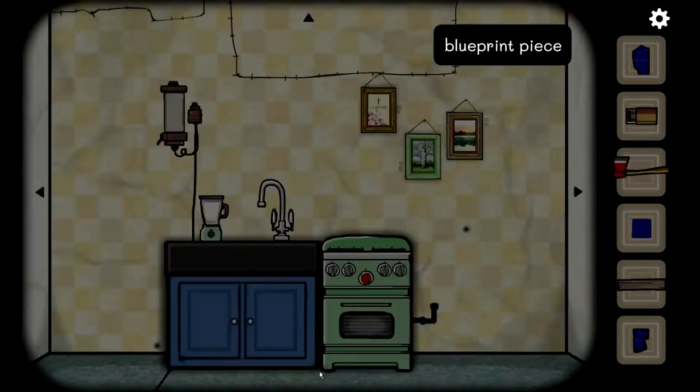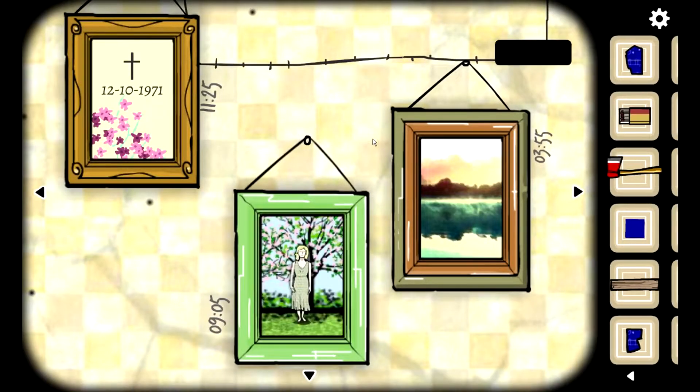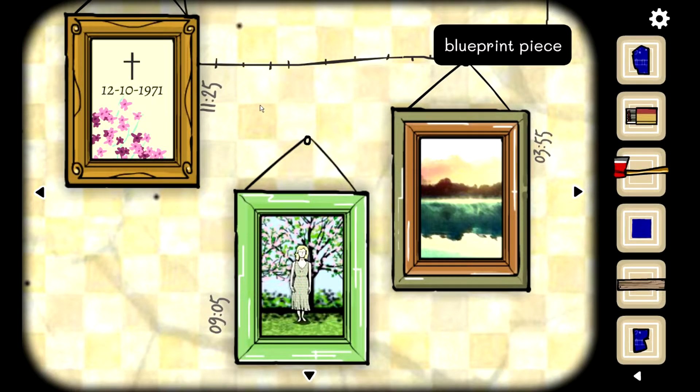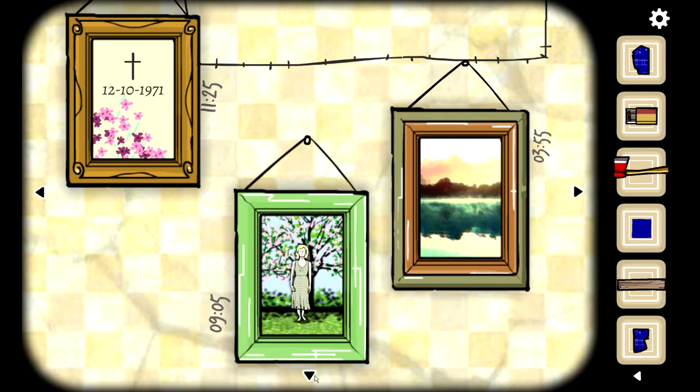This one has one dot — I think it's that picture that was up on the little board. I'm going to need a piece of paper. Okay, I've written all of that down.